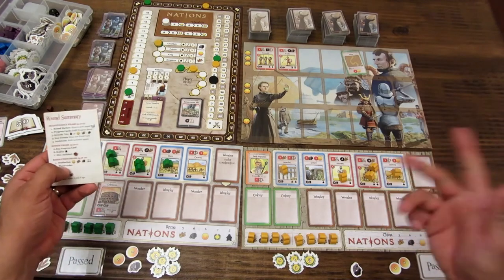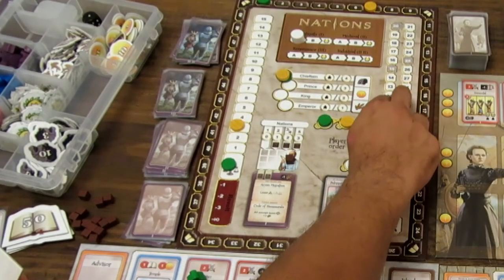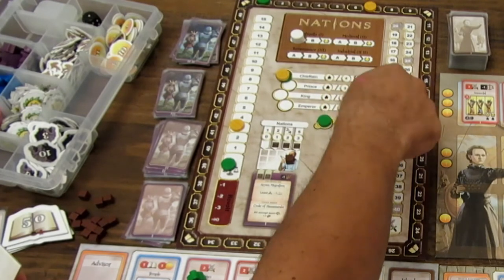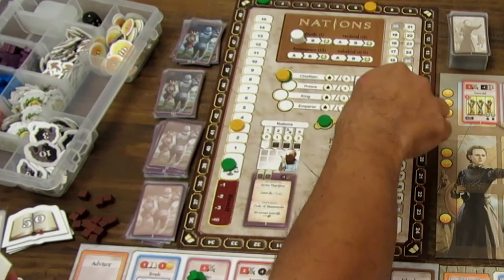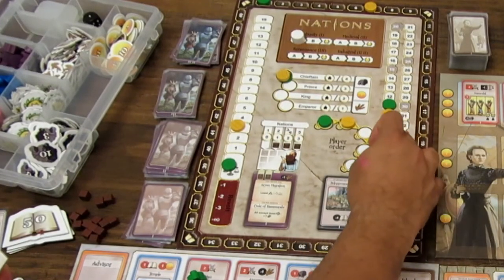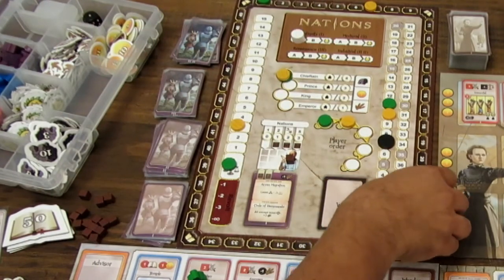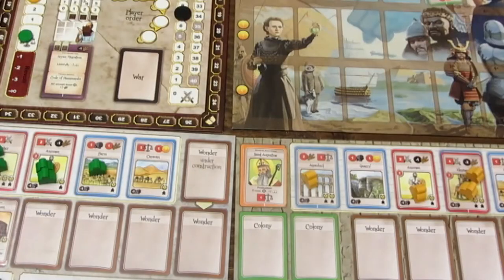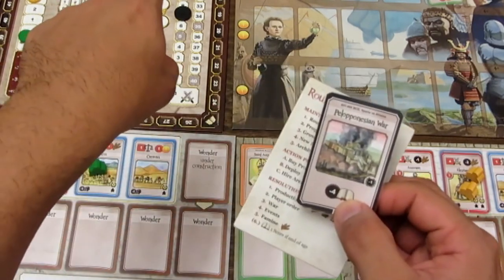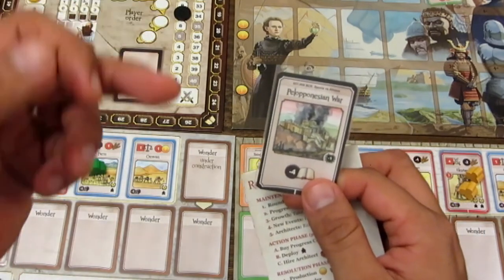Viene el orden de jugadores: el nuevo orden se define por el que tiene mayor fuerza militar. Como el verde tiene mayor fuerza militar, sigue siendo el primer jugador. Si hay empate en fortaleza militar, el orden se mantiene. Luego viene la guerra: afecta solo a los jugadores que están por debajo del marcador negro en el track. En este caso no afecta a ninguno porque ambos lo han superado.